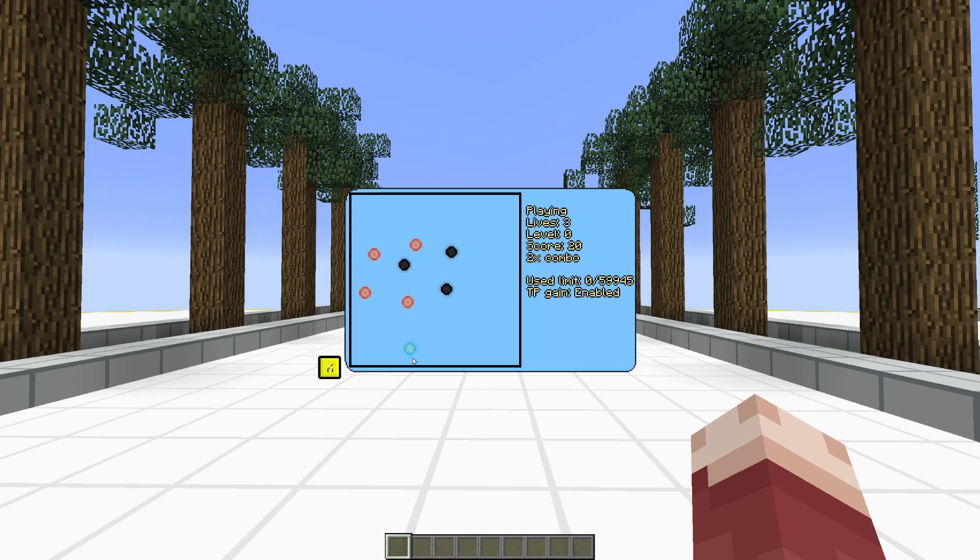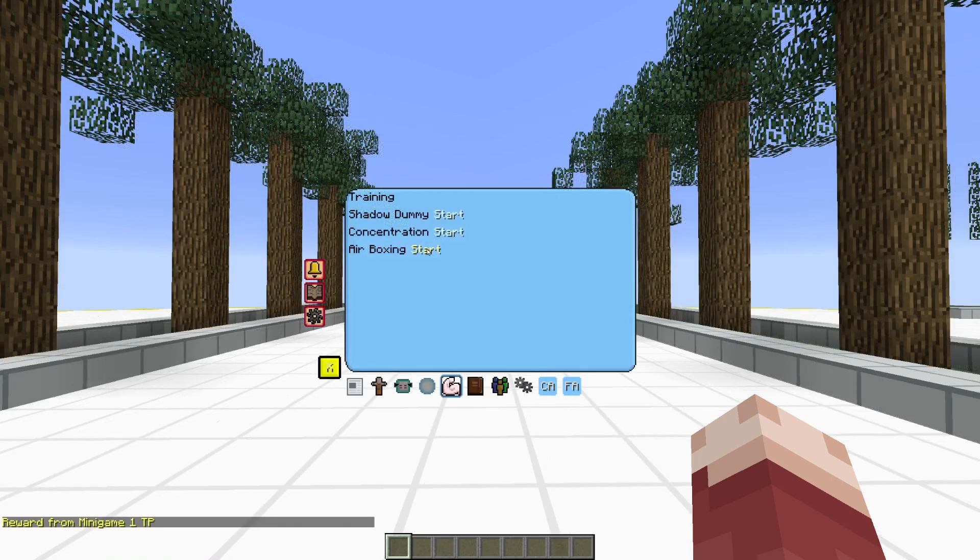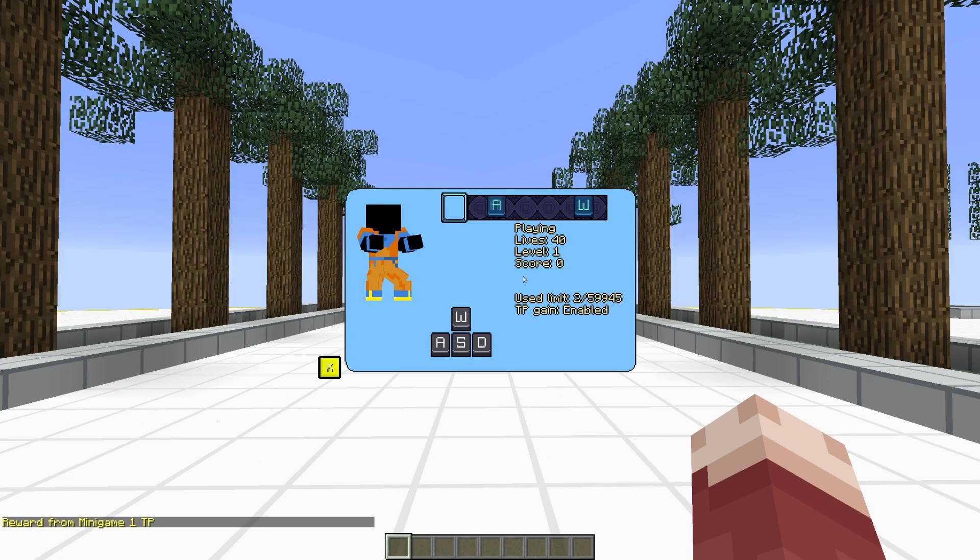As for minigames, Concentration received some minor visual and mechanic changes. Also a new minigame has been added called Air Boxing. In this game you have to press down the keys on your keyboard when they reach the box on the screen.